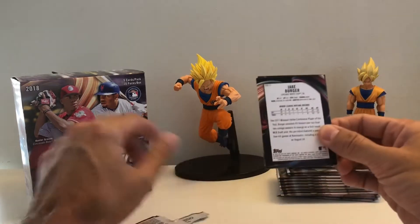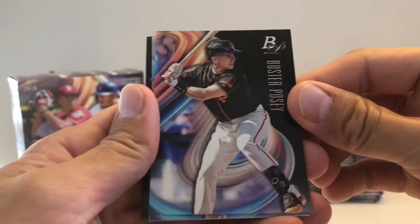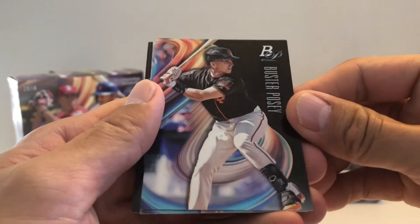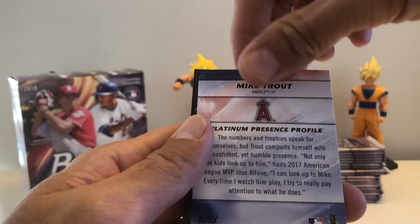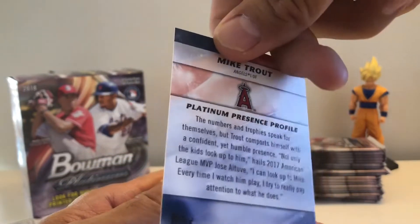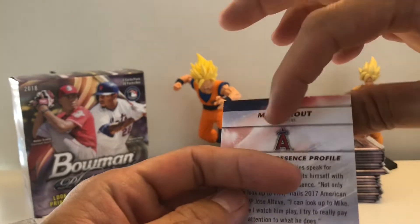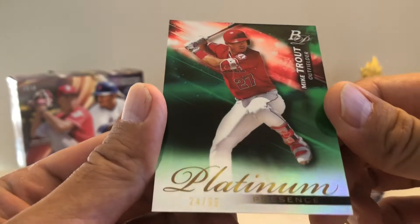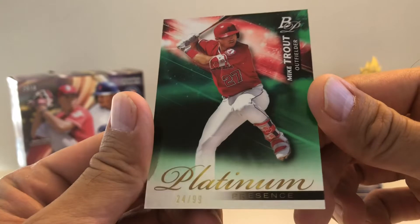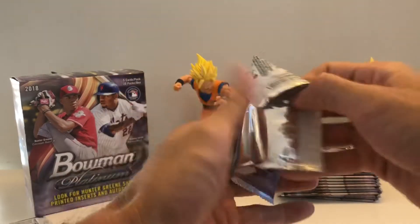I can see Jake Burger on the back. I was looking for this so long and I finally got them in my hand. Pack one gives us Buster Posey, Scherzer, a Trout backwards — Santana, Jake Burger. What kind of Trout is this? Oh, that's a sweet card — number 299 green Platinum. All right, good card in my first pack!